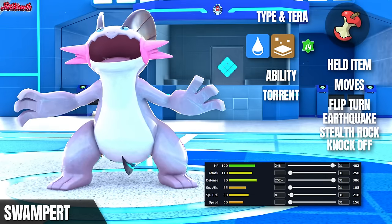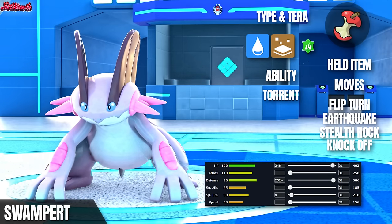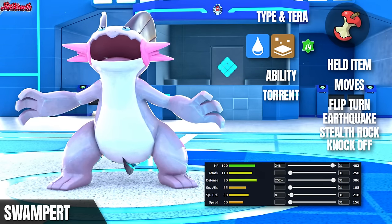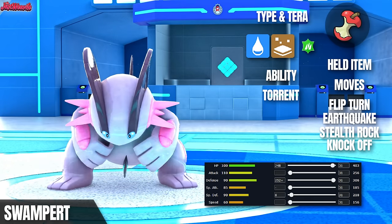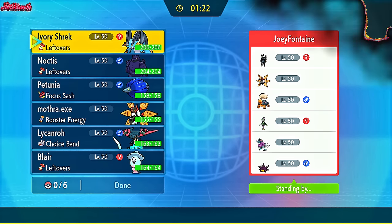Choice Band Swampert hit pretty hard, KOing that Corviknight and doing tons of damage to Galarian Moltres. GG Lemon. The next set we're using is a physically defensive set with Flip Turn, Earthquake, Knock Off, and Stealth Rocks. Thank you to my opponent Joey Fontaine for participating in this battle — I appreciate your time. Without further ado, let's jump into it.